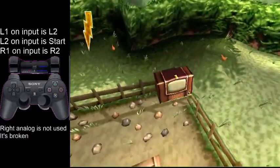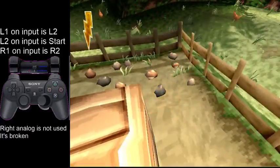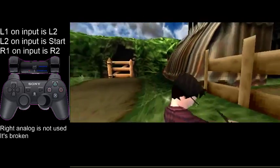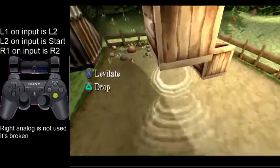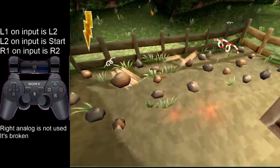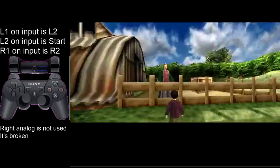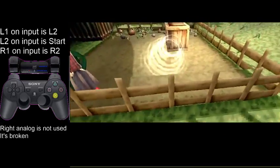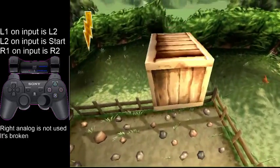You get the TV first, and then this crate, and then you want to hold up-right. When you see the little light flash over the crate, you just hit X — or you can mash X.